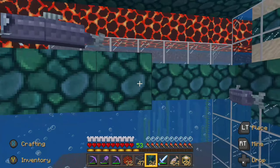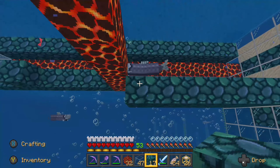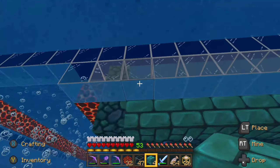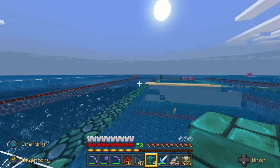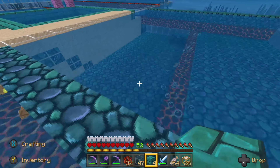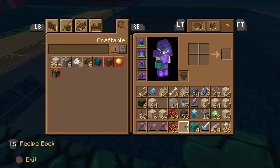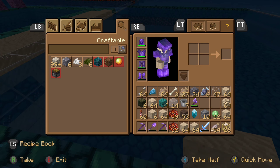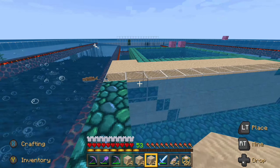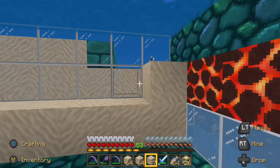For this area we just want to line it with a temporary block, block this whole area and the other section as well. Once you have the whole bottom area completely capped off so nothing can come in from the outside, all you have to do is fill the rest with sand, then remove the sand. It's pretty simple. Then I'll be back here in a second once I get this all emptied out.